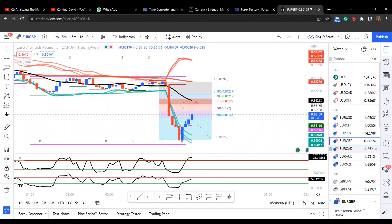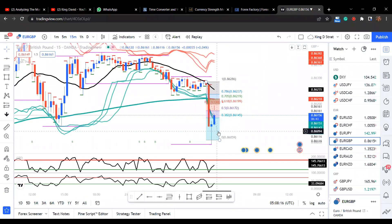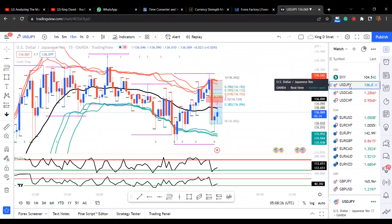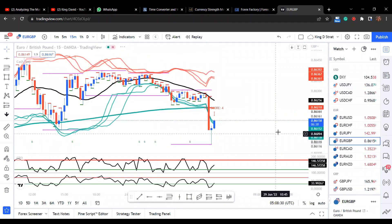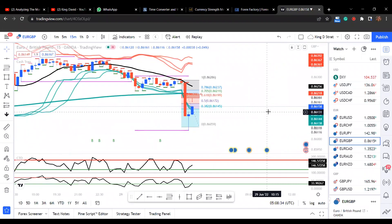So we have two trades right now: EUR/GBP at 199 or above, and USD/JPY at 124. Let's see the reports come for us.